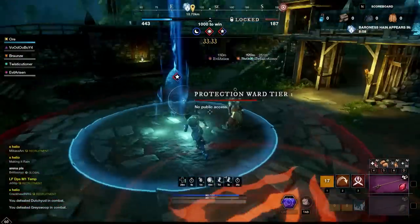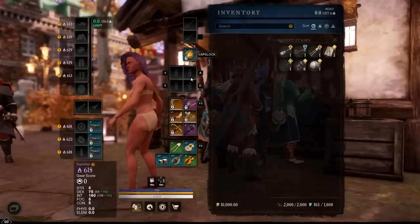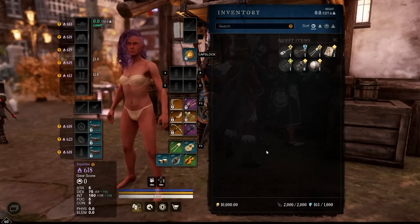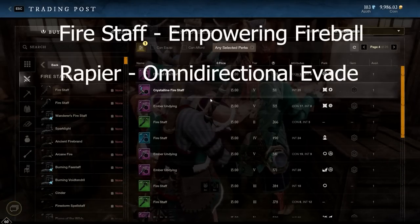I wanted to buy gear and put together a build to see if it could be competitive in Outpost Rush against people running 625 best-in-slot gear. The first thing I'm going to do is set up my character. I've got my 10k gold, no items or consumables in my inventory. The only thing I still have is a blue cannon heart rune, which is a quest item, so we'll leave that. I hit the trade post and the first thing I want to buy is a rapier and a fire staff, as that is the weapon combo I'm going to use.